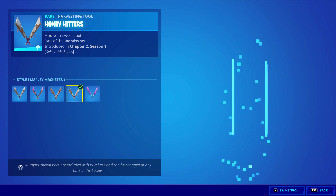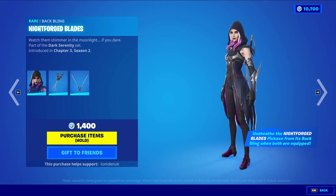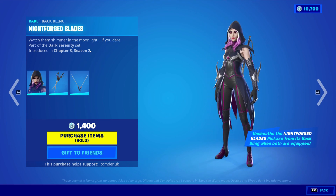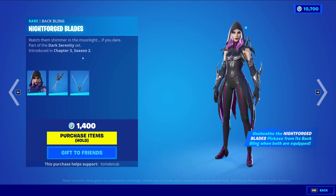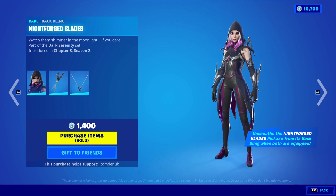We have Honey Hitters, a rare harvesting tool at 800 V-Bucks, once again with five different styles. We have Serena returning with the back bling Night Forage of Blades, a rare skin at 1400 V-Bucks - a bit more expensive because the skin also includes the rare harvesting tool Night Forage of Blades. This harvesting tool and back bling are reactive to each other, so if you have both equipped in-game they'll come off the back bling when you pull them out.